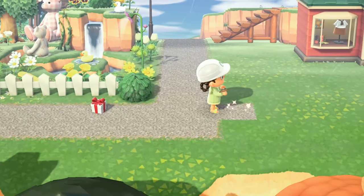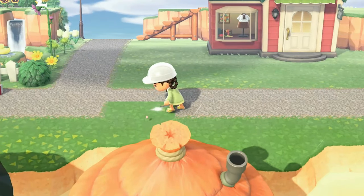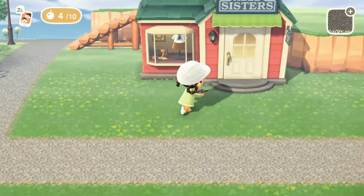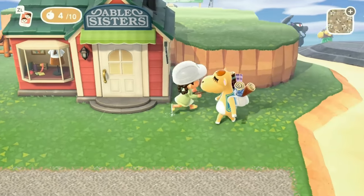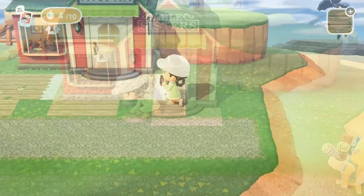This path is in a straight line — I don't do a whole lot of straight lines — but I'm really loving using this gravel road on my island. This is a custom design that I made and I'll be happy to share the creator code with you guys.